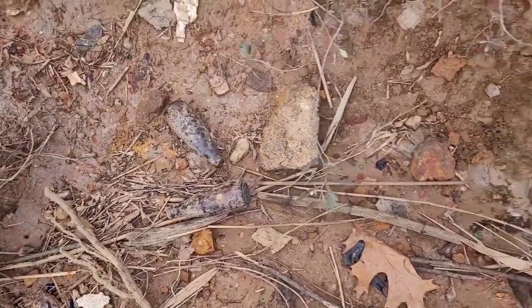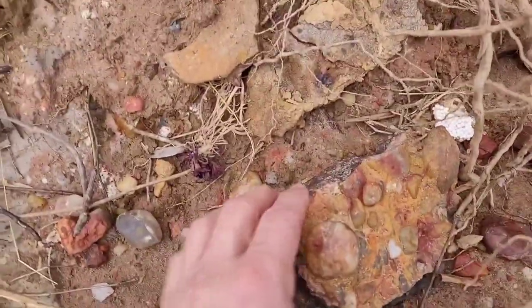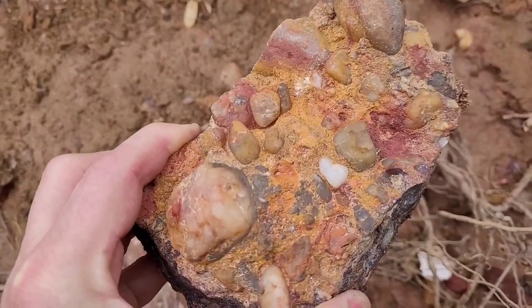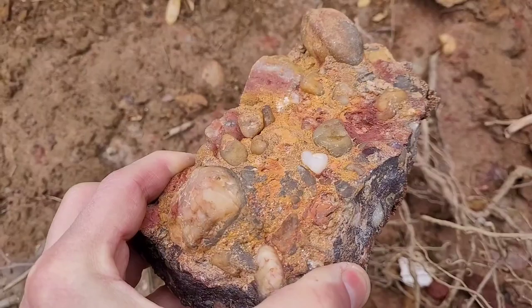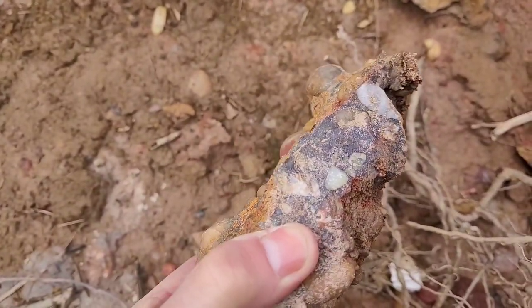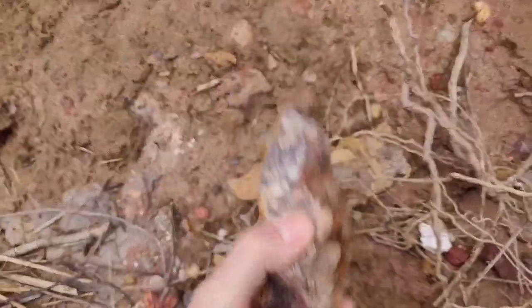There are some bottles here, not that old — just twist-ons. And here's one of the conglomerates that's in the bedrock. Conglomerate is pebbles that have been cemented together through a natural process, and there's lots of iron in it — it's pretty heavy.